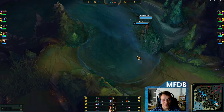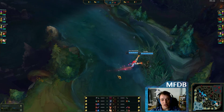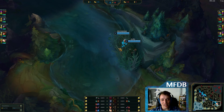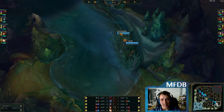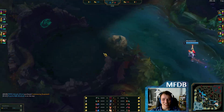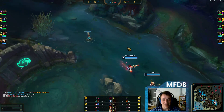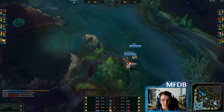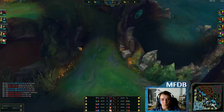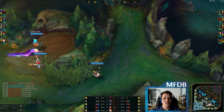Hello everyone, and welcome to another Challenger analysis — the first analysis for patch 9.8. We are today looking at the Miss Fortune player Aless Knetzinek, and I will leave a link to his match history in the description. He is sitting at Challenger on the US server, and he goes for the go-to build that the pro players use.